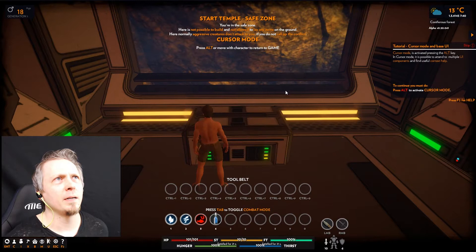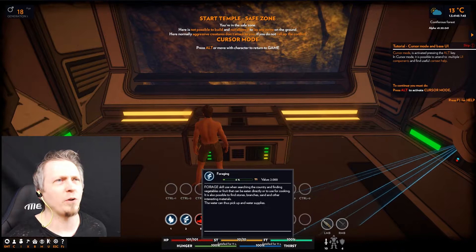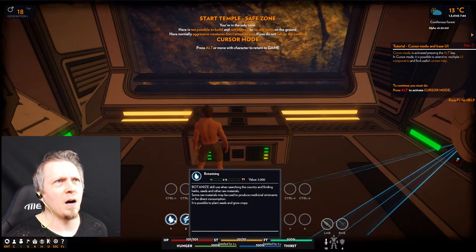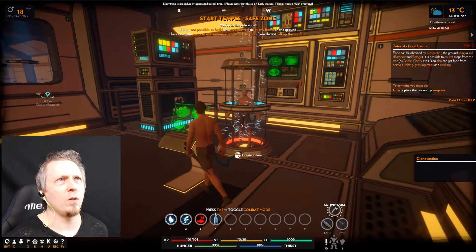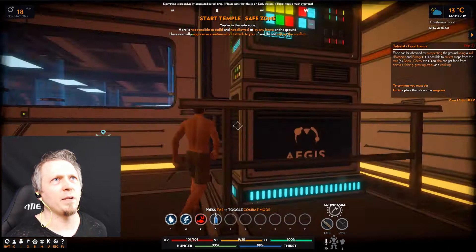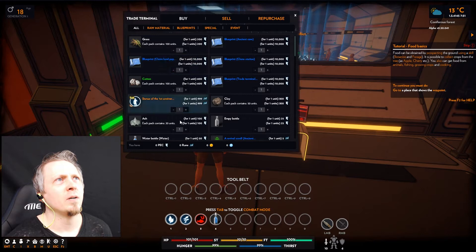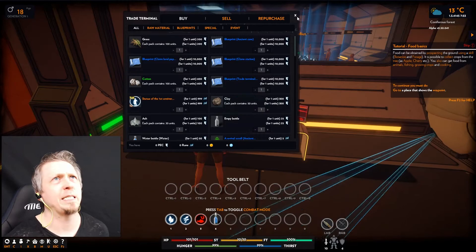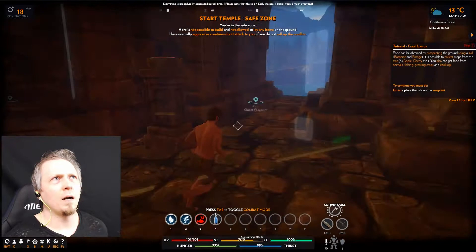I can open my bank. I'm in cursor mode which means I can select stuff. We've got water, we've got fishing — but I probably can't fish because there's no water here — foraging to find vegetables or fruit, and botanize for finding herbs, seeds, and other raw materials. I can create a clone but I can't do that yet. Let's go to the shop: buy blueprint, claim land papers. I appear to have no currency, so I guess we're just going to continue with this tutorial and go through this door.